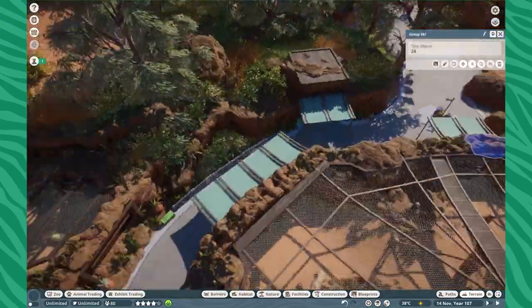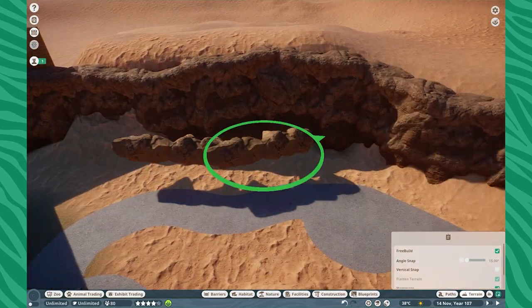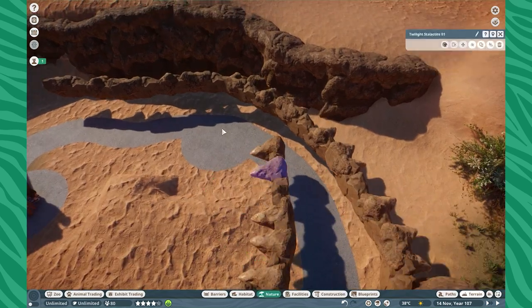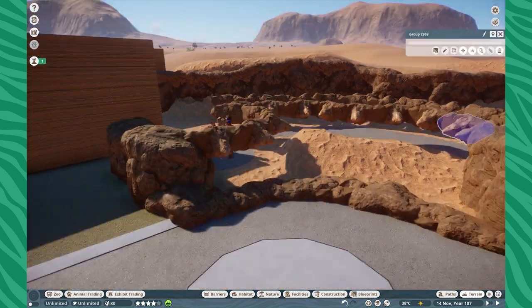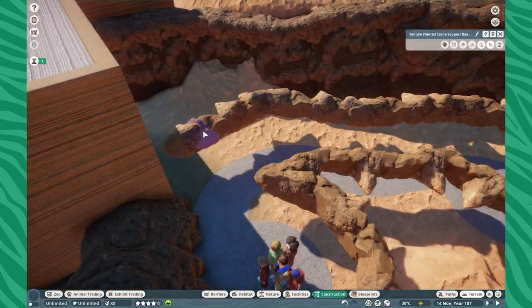From here, I use this little rock set, which is officially on the workshop right now — you guys can go check that out. I essentially use that and kind of mark out where I want the guest path to be and where I need to build above in terms of where the Meerkats will be able to cross over.